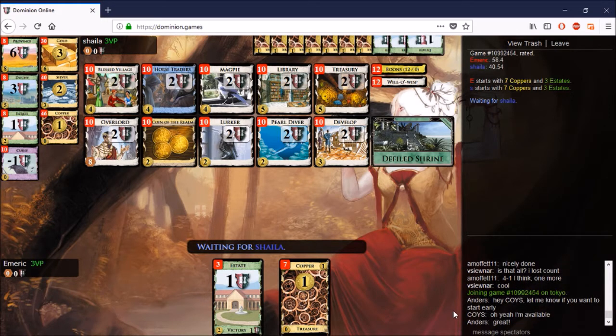Lurker can fish the Overlords out for free. So you play one Lurker, put one in the bin, and Overlord in the bin. Play another Lurker, get the Overlord out of the bin. Ta-da! You have something that costs a lot for very, very cheap.